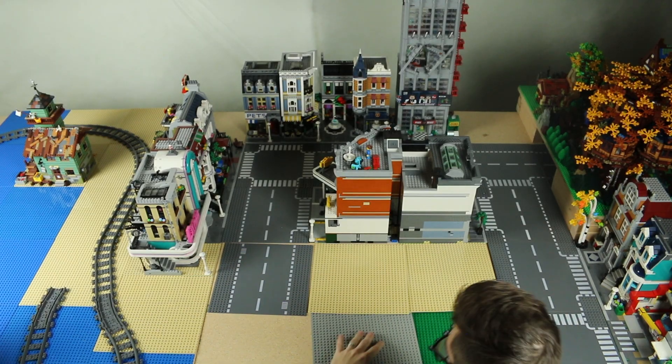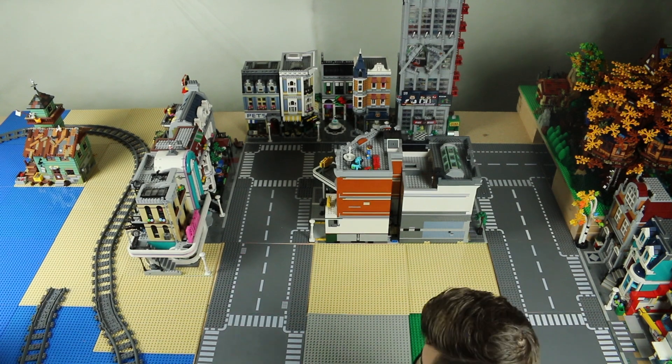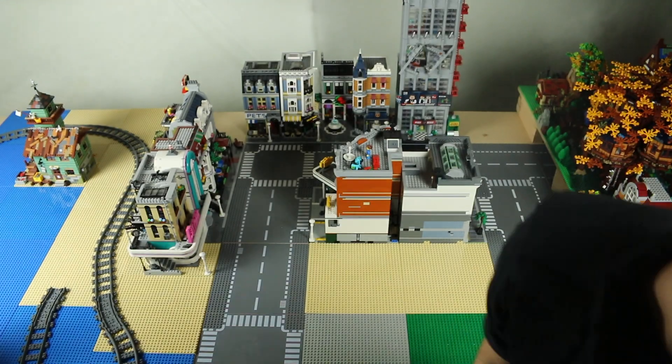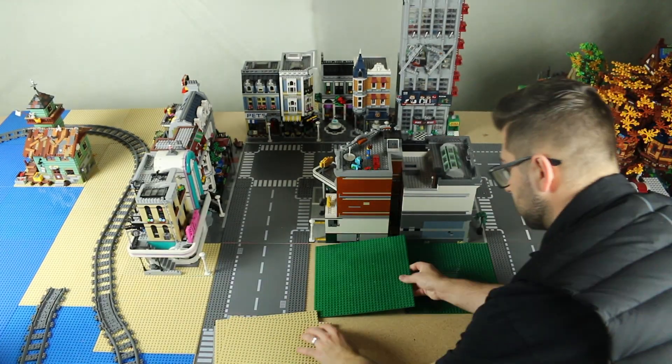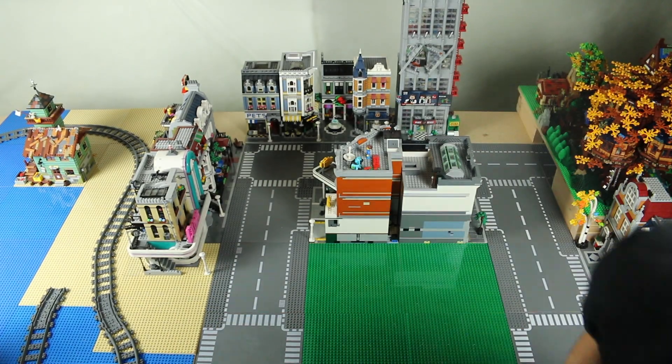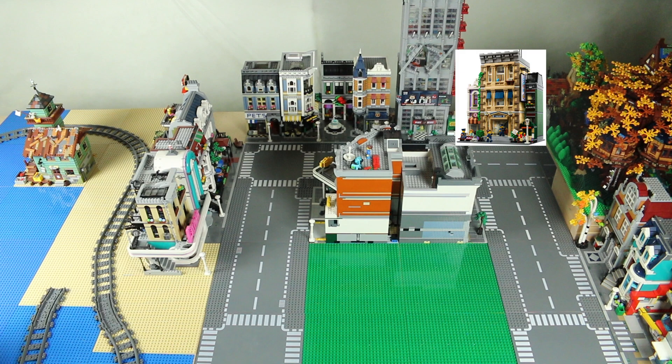I brought the Parisian restaurant, the diner, and the pet shop back over to the main part of the city because I wanted the city part to feel more grand — it felt really empty, and that helped bring in that whole wall of modulars. I do have the Boutique Hotel and Police Station that I'll be adding. The Police Station will go next to the Daily Bugle over in that empty corner. In the four empty base plates at the center, I have a couple of different ideas next to the corner garage and the bank.